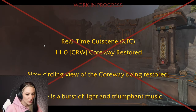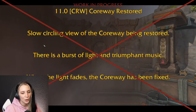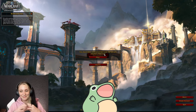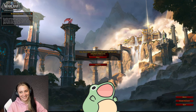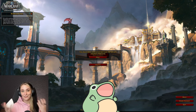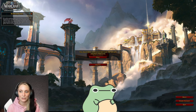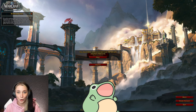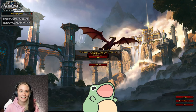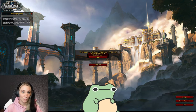Good job, Belgrim. There's a slow circling view of the Coreway being restored, a burst of light, and triumphant music. From there on out there aren't any more main storyline quests — I could still grind to level 72 or 73, but there's an option to just get all of the hero talents, which is what I used to do the dungeons and delves later on. Let me know if you enjoyed this video so I know the effort was worth it.